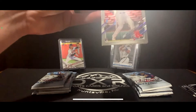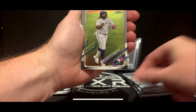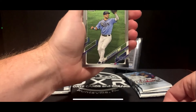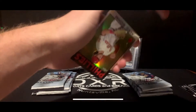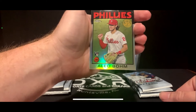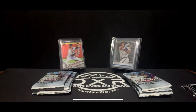Host pulls a Bobby Dalbec rookie card, a Vlad Guerrero Jr., a Greyson Graeme-Meyer, and an Alec Bohm rookie card with the 35th anniversary design. Not a big Phillies fan but that is a sweet card. We're almost halfway through the boxes.